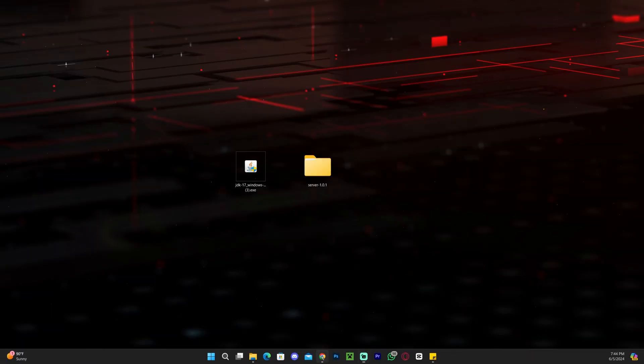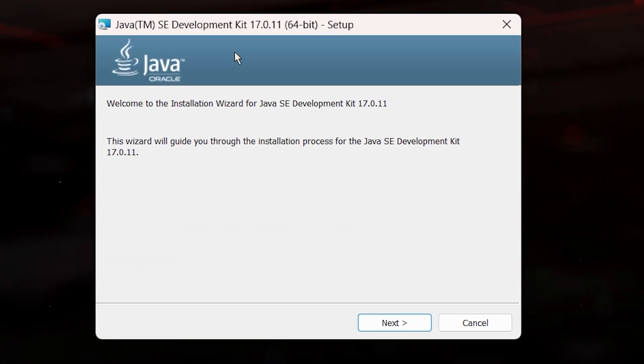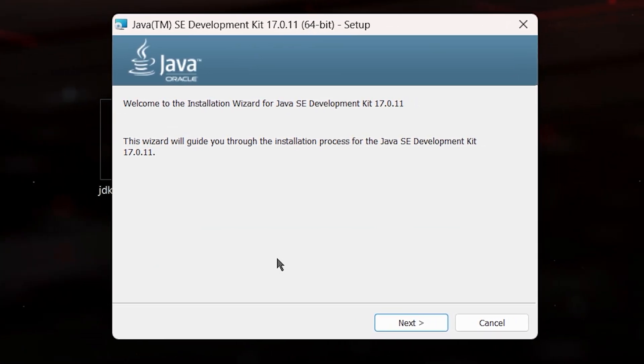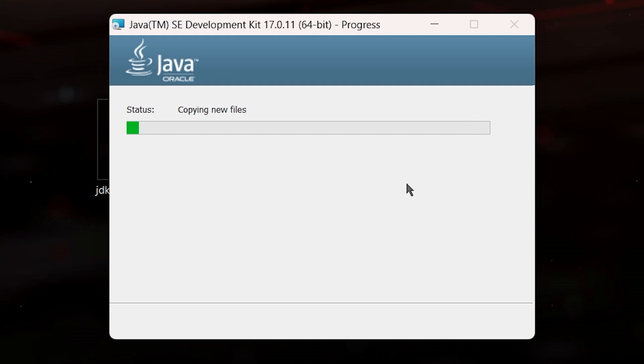We have a bunch of guides on our website, so if you ever need Java 21 back you can search for it there and find any version of Java you need. Now that we got rid of the older Java, we're going to install Java 17. Just double-click the installer — you might get a UAC prompt, just allow it, and you'll get the installer. Click next, next again, and just wait for Java 17 to install.